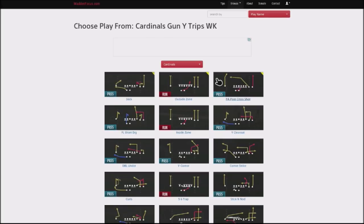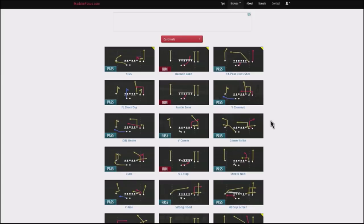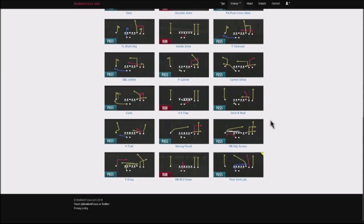We're going to take a look at the Cardinals Gun Wide Trips Weak as one of our base formations. A lot of these plays are really only in the Cardinals playbook, which is a very popular playbook online in Madden. We're going to be looking at Y Drag as one of our base audibles, and also Verticals and Corner Strike.